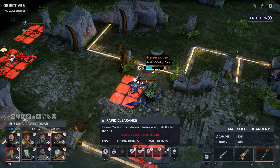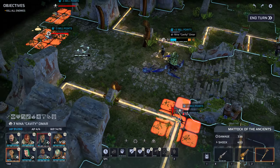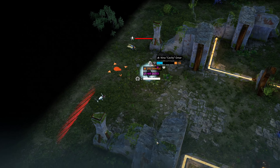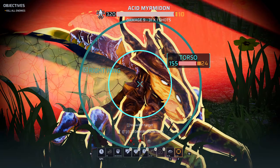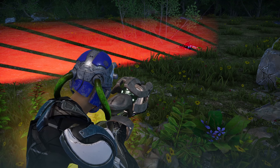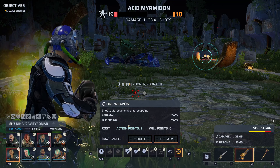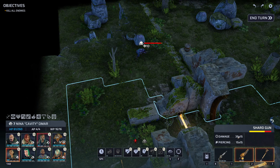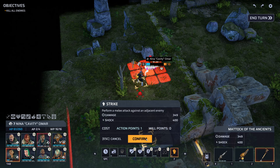We've got more targets — amazing. We're going to leave this thing. Someone else can kill it. Did that actually affect Nina? Was that close enough to affect Nina? Those things have a huge explosion range. Yes, that was close enough — that was a big ass acid explosion.